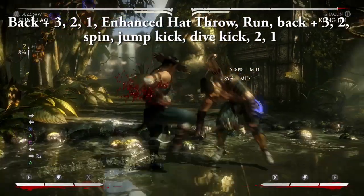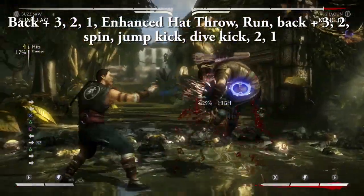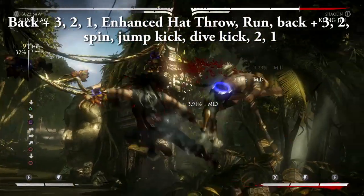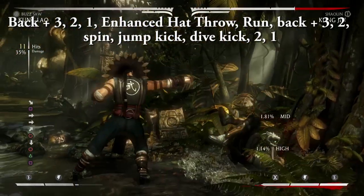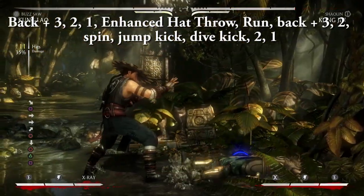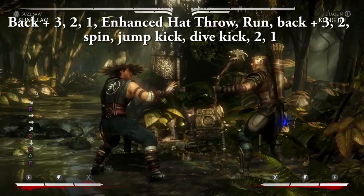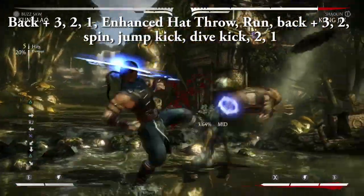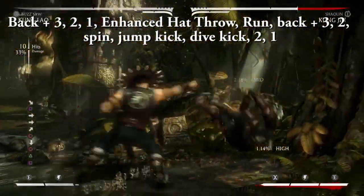Back three, two, one, enhanced hat throw, run, back three, two, spin, jump kick, dive kick, two, one. Remember, a run is performed by pressing forward, forward, and then tapping R2 all really quickly. Take special note of the fact that Kung Lao only runs for like two steps, so you have to be really quick.